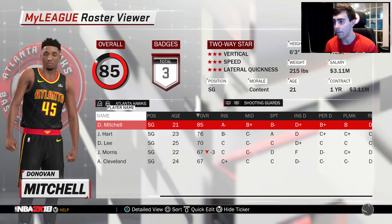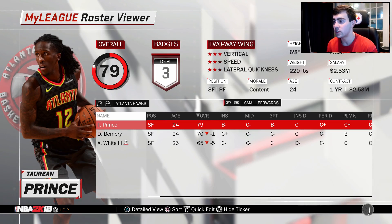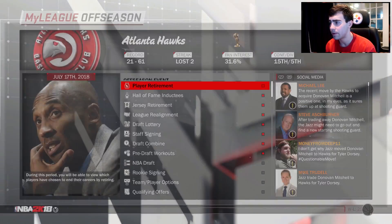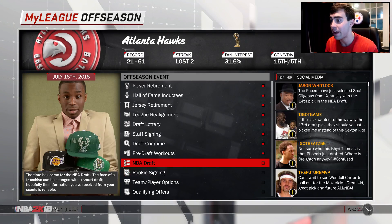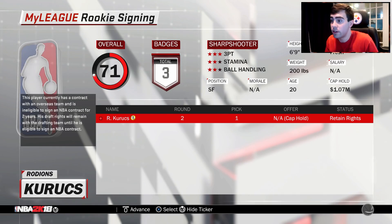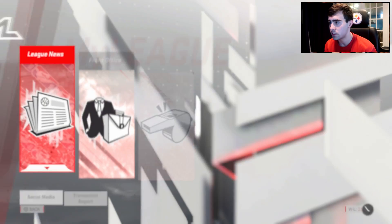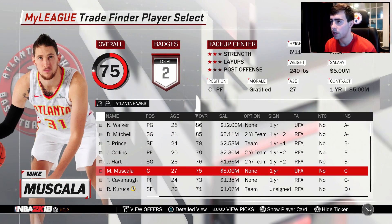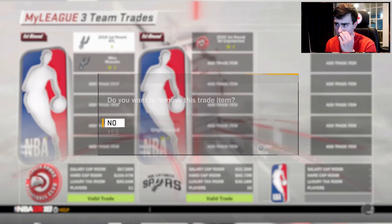We only have one year so draft picks won't matter much. They did sign the second-round guy. Mike Muscala accepted his deal — but he's gone. I don't want him back on the squad. He kind of looks like an older, weirder version of David West, to be honest.